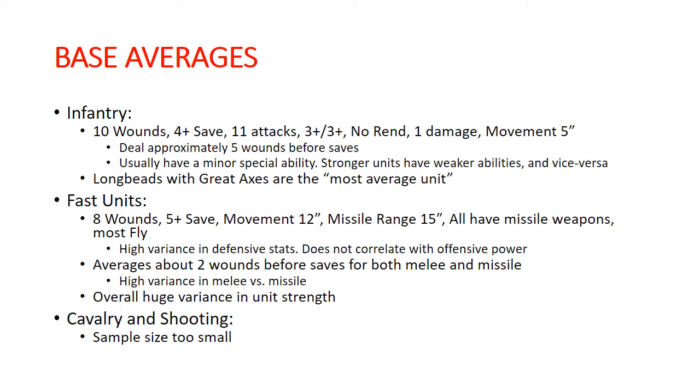There were also infantry units with shooting that didn't get lumped into the infantry category — mixed units like Vanguard Hunters that have both a shooting attack and a melee attack, and a lot of times the shooting attack isn't that valuable but is somehow priced in. There wasn't a big sample so I didn't look at those deeply either. When you add the damage output together — taking the melee attack plus half the output of the shooting attack — it comes out to roughly the same averages as infantry units.